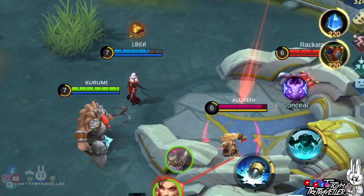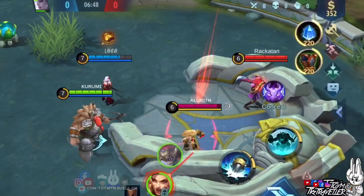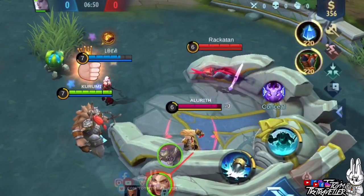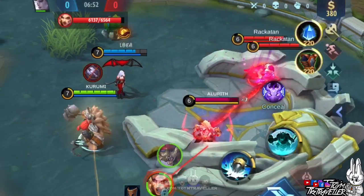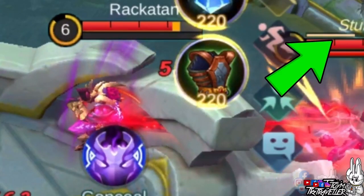Next, we have Franco. We tried if Franco's hook will also pull the other cursed enemies. As you can see, the initial target was the only one pulled, but the other 2 experienced a stun effect.